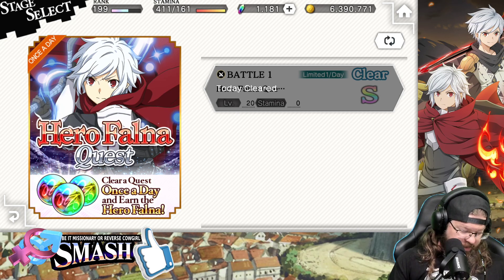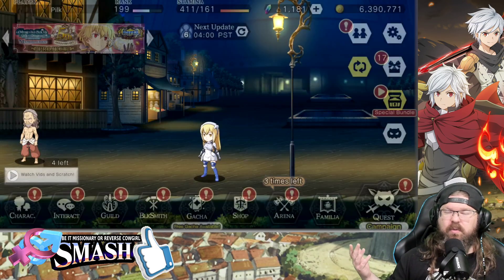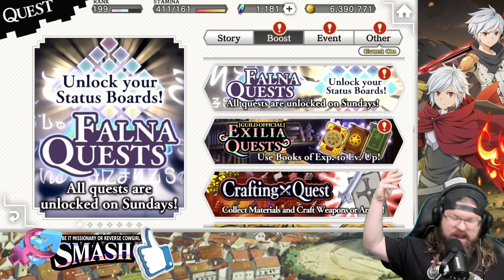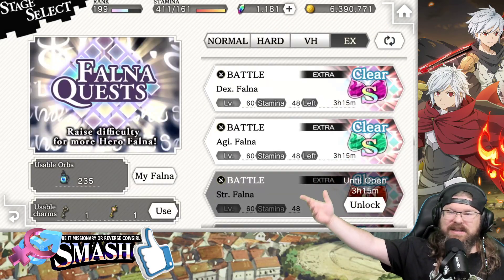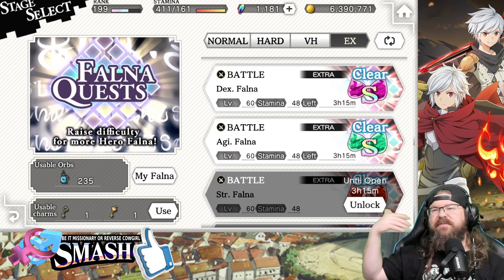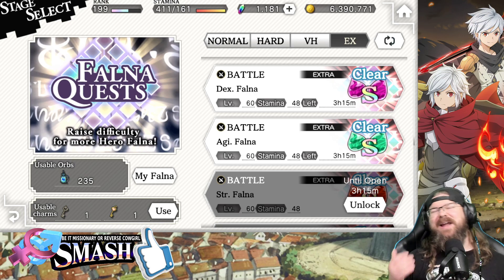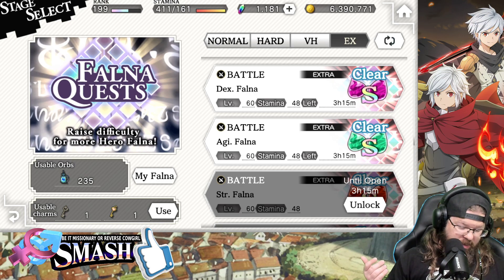If you're really hurting for more Hero Fauna and you want to acquire it, you can go back over here, go to Boost, and go to your Fauna quest. Basically, utilize one of your keys and then for the next hour or so that will give you an increased drop rate. Unfortunately, that does not affect the other Hero Fauna quest, but there are some more ways to get Hero Fauna.